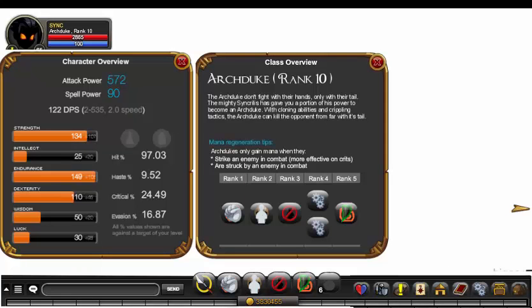Let me pull up the class overview to show you the rank 4 passives. The first is Archduke's Vision, which increases hit chance by 15% — this class needs hit chance especially since Bind negates the auto attack. The second is Teaching of the Chasm, which increases mana regeneration and crit damage by 25%. Since Bind removes your auto attack, you need extra mana regen. The harder you hit, the more mana you get back, keeping the class balanced.